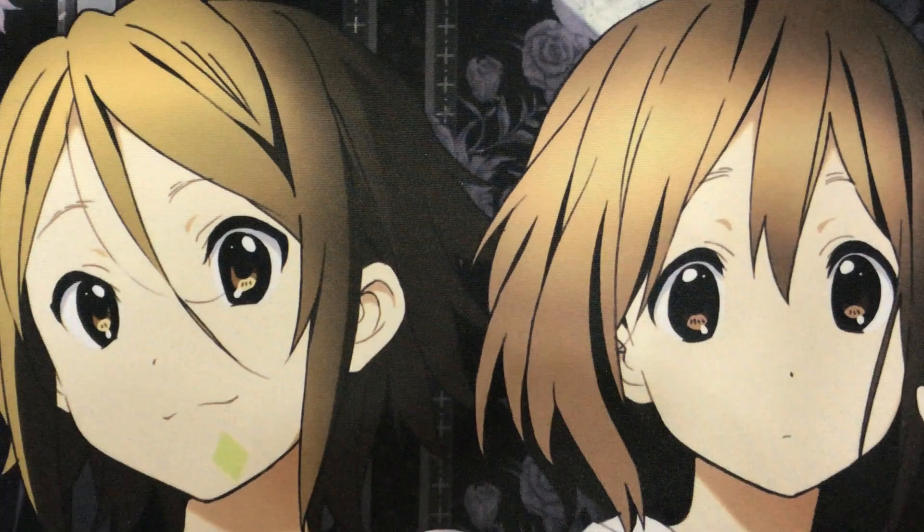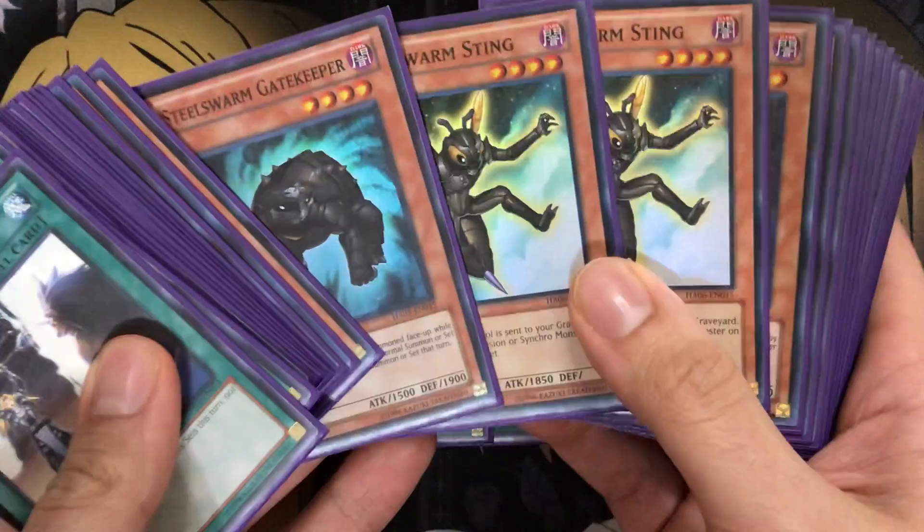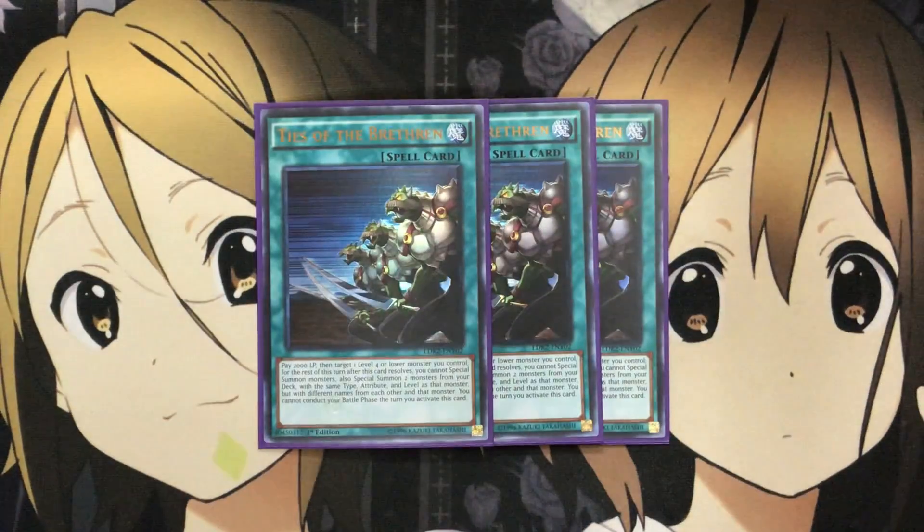I run three Ties of the Brethren. You pay 2,000 life points, then target one level four or lower monster you control — for the rest of this turn after this card resolves, you cannot special summon monsters. You also special summon two monsters from your deck with the same type, attribute, and level as that monster, but with different names from each other and that monster. You cannot conduct your battle phase the turn you activate this, but going first and being able to set up your field with Gatekeeper, Sting, and Caller is very helpful.